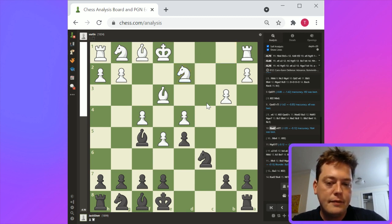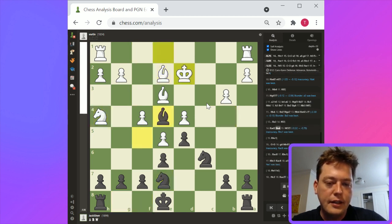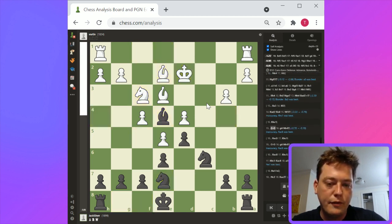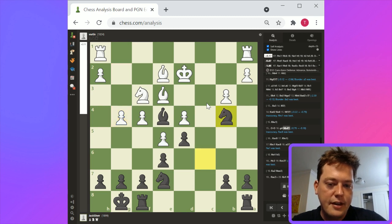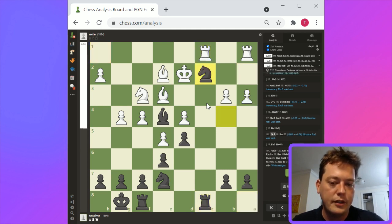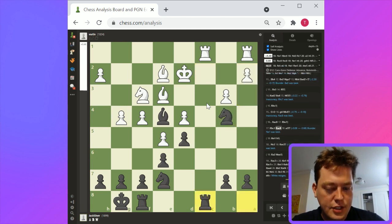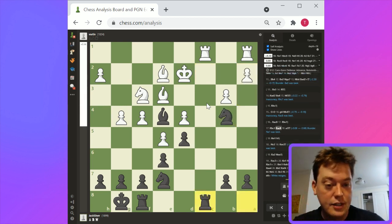Afterwards, I think knight b4 is an error. Knight b4 doesn't really provide great attacking chances here — it can be dealt with too easily, like just rook hc1, challenging it. I'm sort of impressed by the eval shift here. I want to make sure I fully understand this one. White needs to prevent knight to c2. Bishop to d1 or knight to e1 is probably the most effective way to do it.